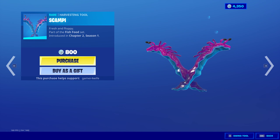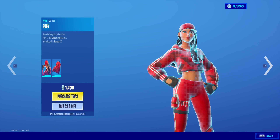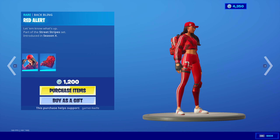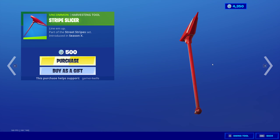You've also got Scampi — really weird but it's there — 800 V-bucks if you want to pick that up. Oh, Sky Stripe! That means Ruby's back, comes with the Red Alert back bling — fire looking skin for 1,200. You've also got the Stripe Slices as well.